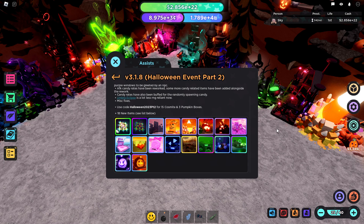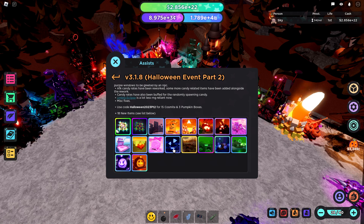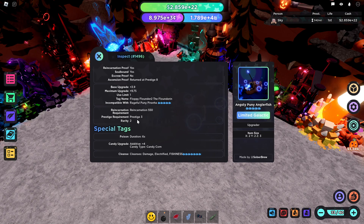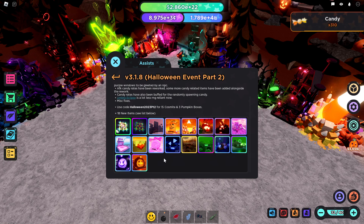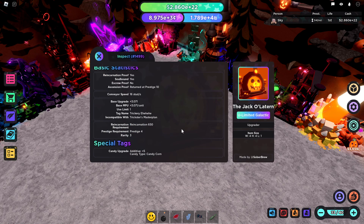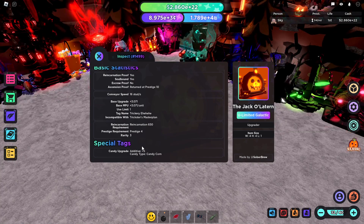Outside of the candy shop, there were a couple of other items added: a new collectible, a new limited reincarnation, and a new tier of item called limited galactic. These are effectively limited reincarnations that have a prestige requirement — for example, the angsty puny anglerfish requires prestige 3. Both of the limited galactics also have a candy add, and the ultra versions of them have a slight buff.